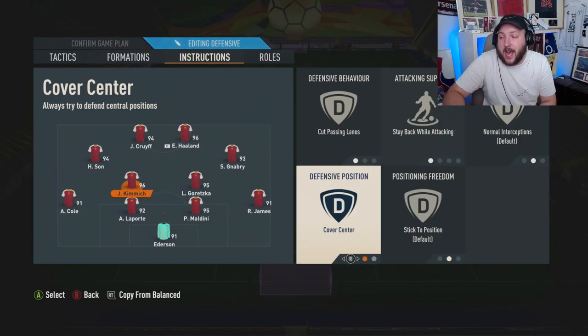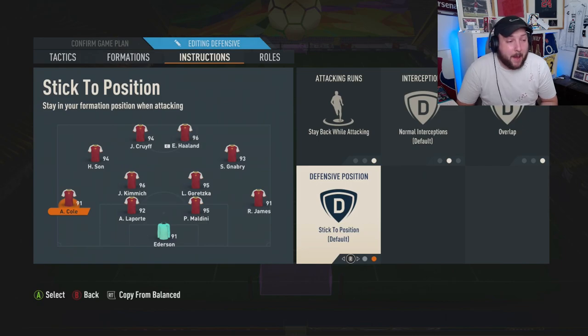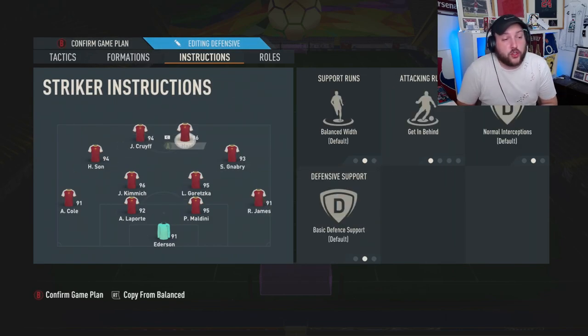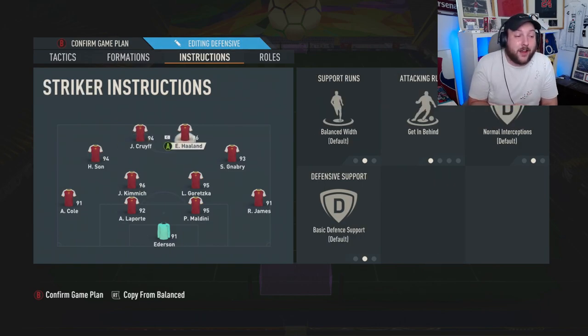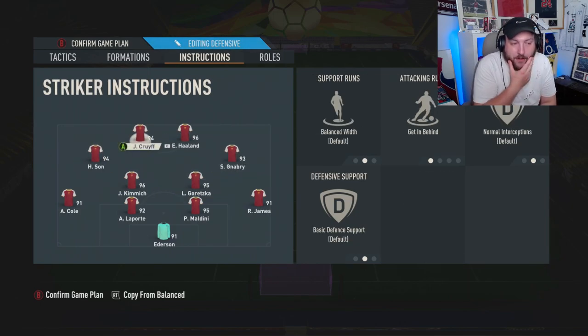The same applies for the other CDM: cut passing lanes, stay back while attacking, balance, cover center. Your left back and right back are going to be: stay back while attacking, balance, overlap, and balance. When you don't have the ball, your two strikers stay on the halfway line and your right and left CAMs drop back into a 4-4-2, making you really compact and difficult to deal with. I highly recommend putting your Saudi player up front.